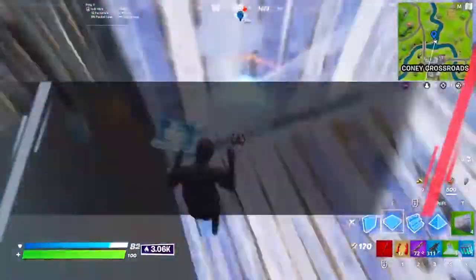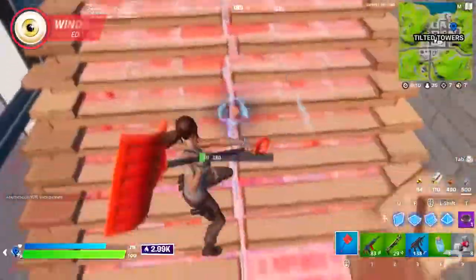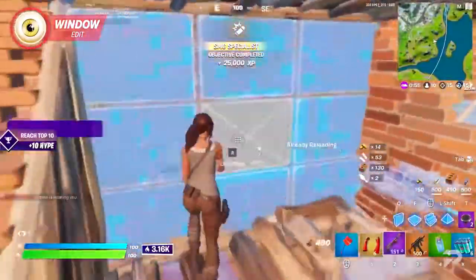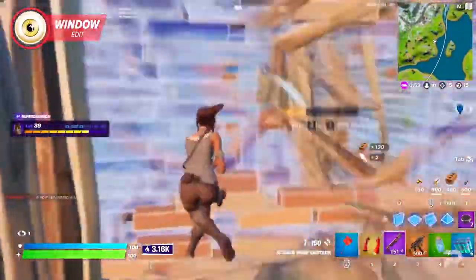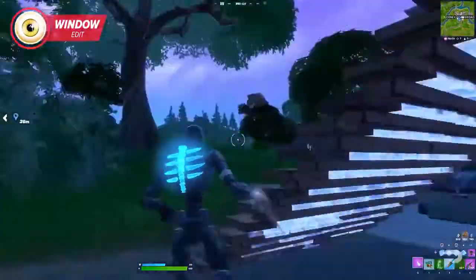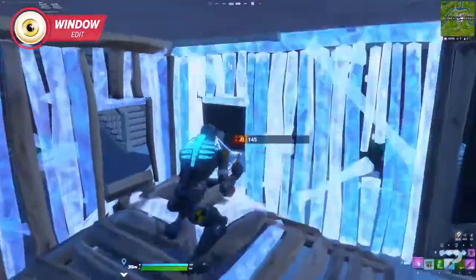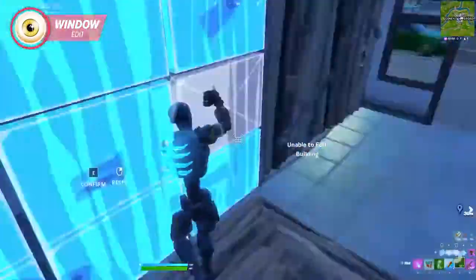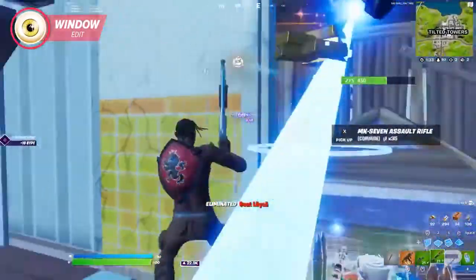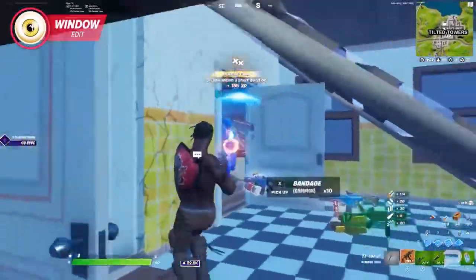Window editing is Fortnite 101. The window will always allow you to get a peek into your opponent's box — it's one of the more common moves and quite simple to pull off. It's only one square on a wall and it can make all the difference. Once edited, take advantage of all your angles; this gives you protection while you lock onto your opponent and try to hit for damage. Window edits work best when combined with other builds. A well-placed cone edit can give you elevation and additional cover when you go in for those peeks. If you have good aim you can still land your shot, so keep training your aim so the usefulness of the window scales with your skills as a marksman.